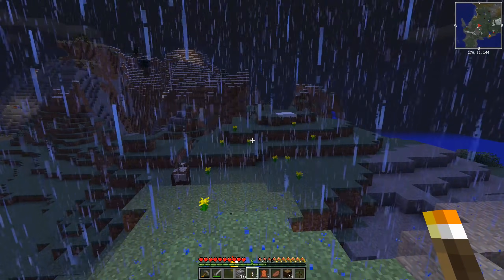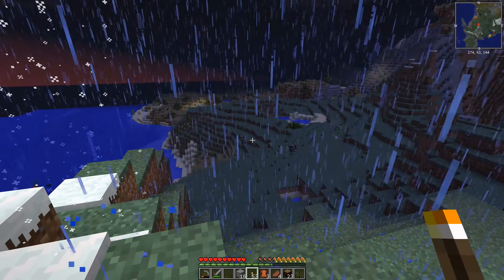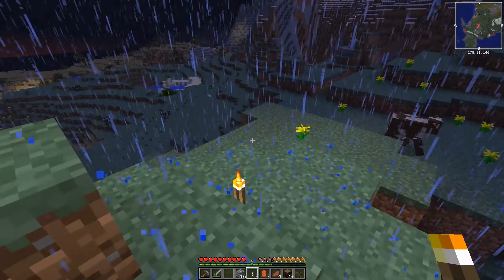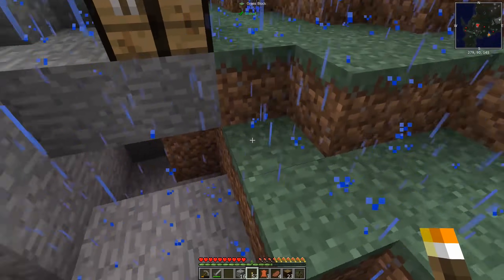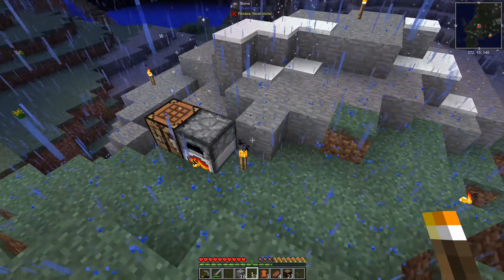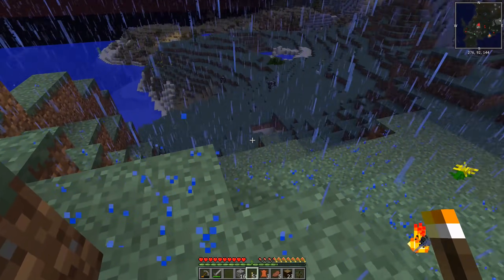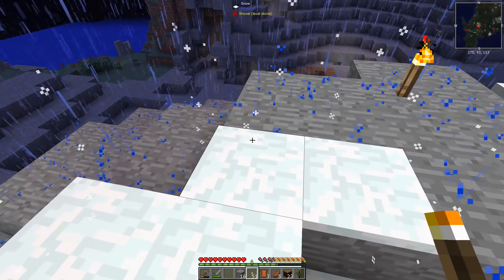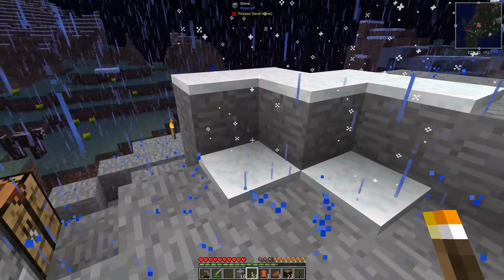It is flipping dark. A zombie teleported to the surface and went haywire. Still raining - or snowing depending on where you stand in those four squares. Because I'm holding a torch, it's made the snow all glittery and multicolored. Are you sure those are cranberries?